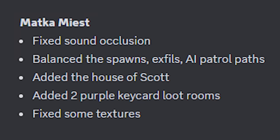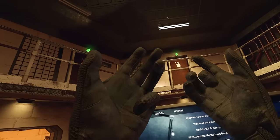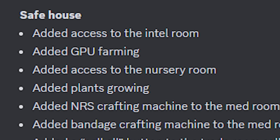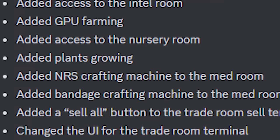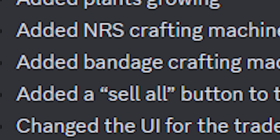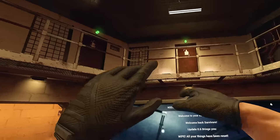As for the maps, they've balanced the spawns on Matka. They've also added the House of Scott, added two purple keycard loot rooms. For the safe house, the bunker upgrades are going to be insane. They've added access to the Intel room, GPU farming, access to the nursery room. They've added the plant system so you can now grow plants. They've added the NRS crafting machine to the med room, added bandages crafting, and they've added a sell-all option to the trader terminal. They've also changed the UI for the trade room, and a bunch of other stuff.